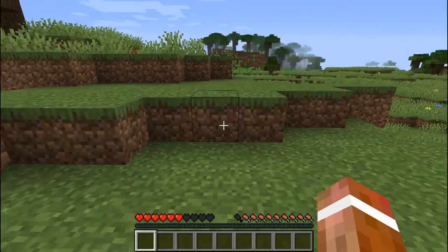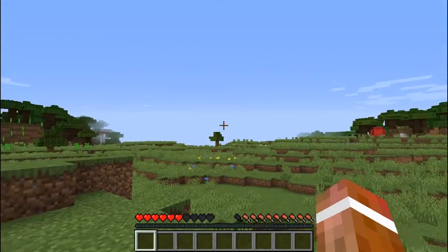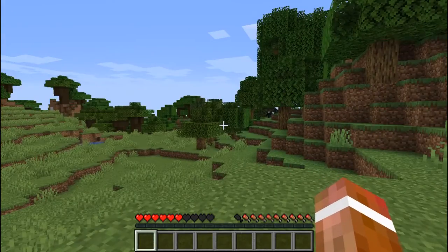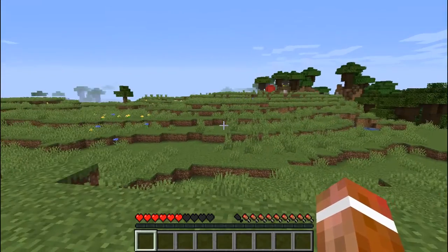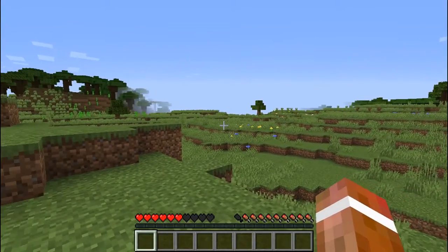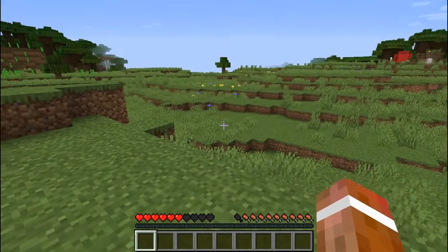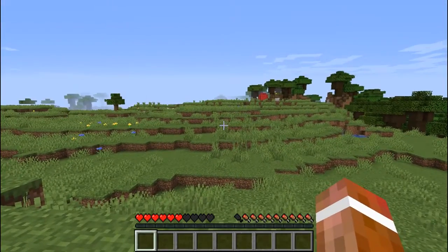Everything is super important because health is very much at a premium, and the third and final core game rule for all UHC is that you get one life. You die — that's it, game over. When playing in UHC mode, you can't come back with a new life. You have to start up a whole new world and start from scratch.